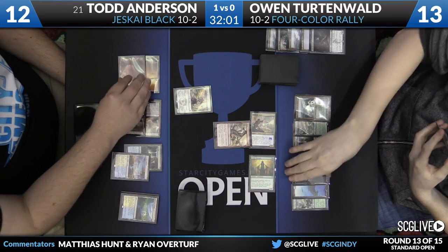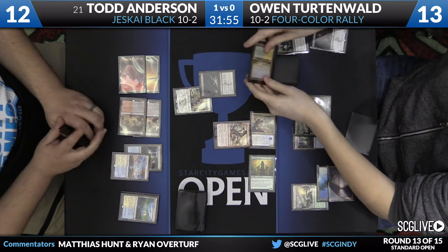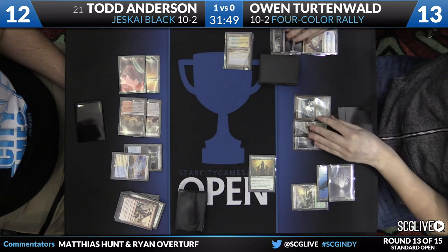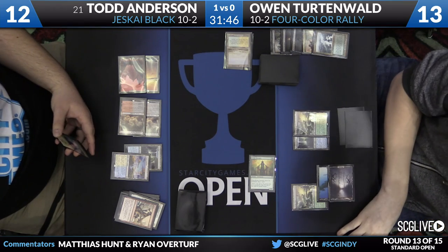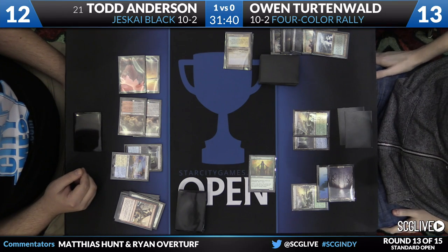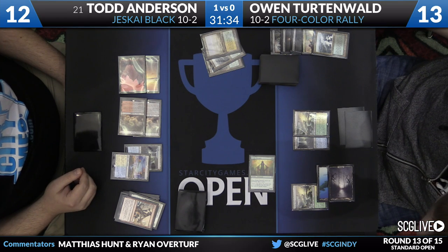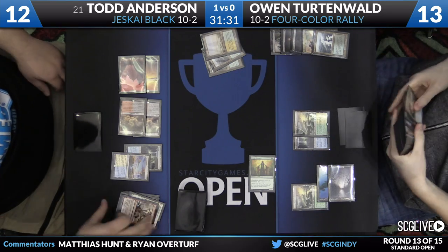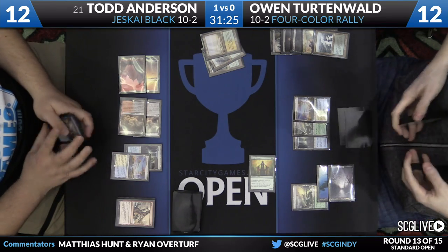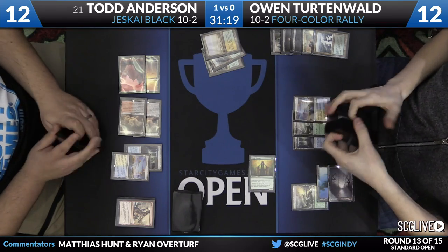With two Dispels at the ready, this position looks quite good for Todd, though it'll take one more blue source to start casting Dig Through Time while leaving up Dispel. Owen responds by trying to Murderous Cut the Soulfire Grandmaster with the Roast on the stack to deny Todd the life gain. Despite having multiple Dispels in hand, Todd lets it resolve — this was a bit of a bait for Owen, because Owen has Collected Company and Rally the Ancestors in hand. Todd no-sells him, and the question is how Todd ever casts Dig Through Time with two Dispels but needing to leave up counter magic.